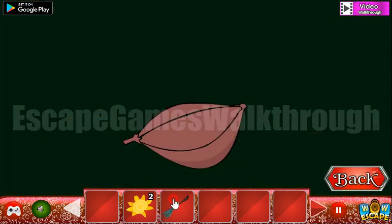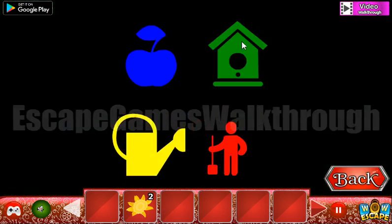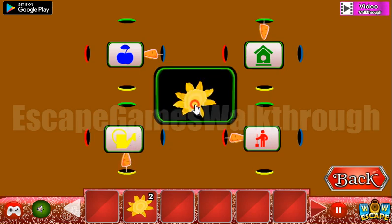Now let's use this object that looks like a broom. We have apple, broom, birdhouse green, watering can yellow, and the man is red. Let's select the same direction here: birdhouse green, man red, and watering can is yellow. We've got a sunflower.